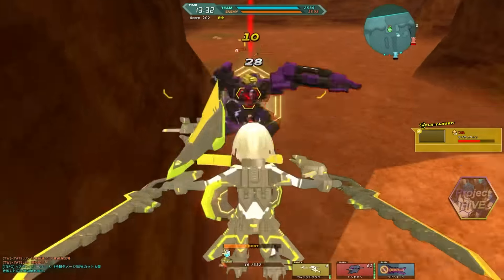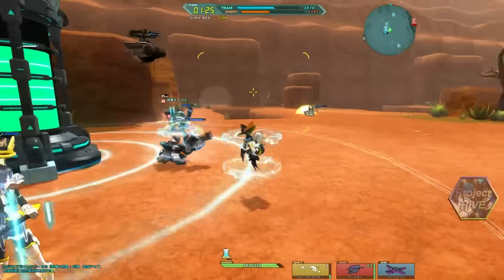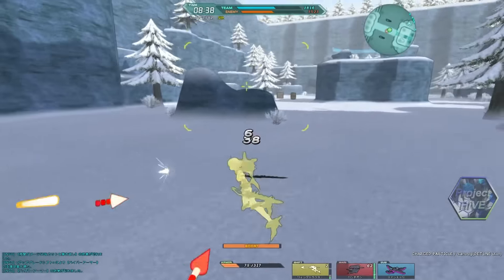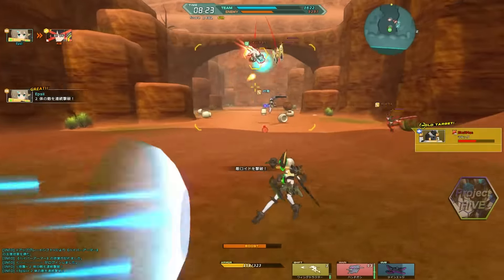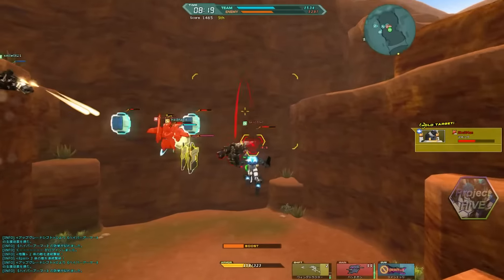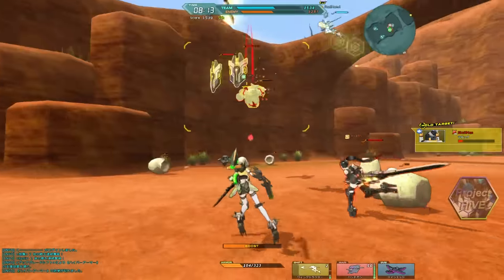Upon using her for the first few times, I'll be honest — I got wrecked. I couldn't figure out how I was supposed to use her. She was so squishy and she didn't do a lot of damage up front. And on top of it, with her shift action pulling her towards enemies, it was making me wonder what the point of her was. Regardless of what cart combinations I was using on her, they didn't seem to really help her as much as they did other bots. And even when I did win fights, most of the time after the battle I had almost no HP left.